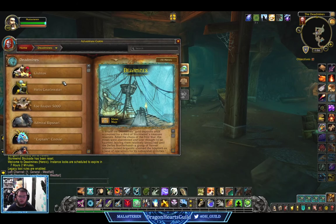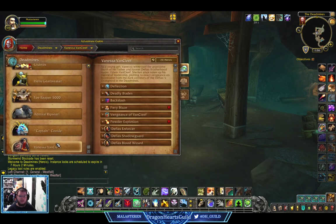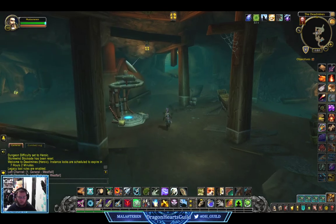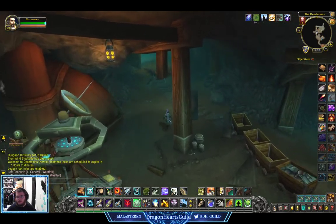Let's look here in the adventure guide. So what you get here — you get Vanessa. Vanessa you don't get in normal. Captain Cookie, by far the best one in the dungeon. But Vanessa, you get a whole lot more fun stuff here. So we're just going to run through this.